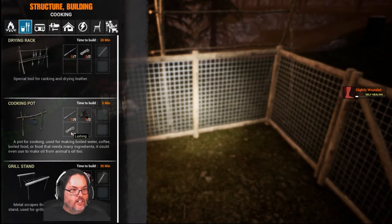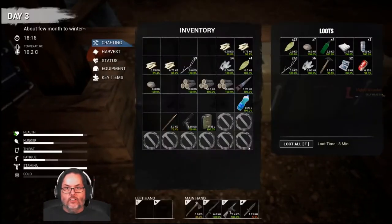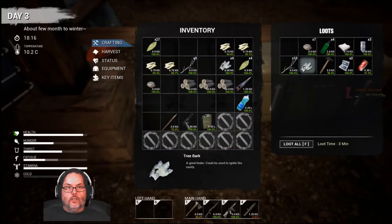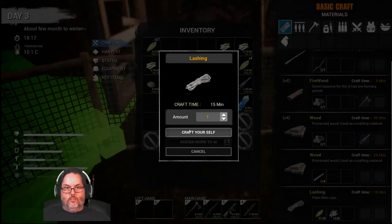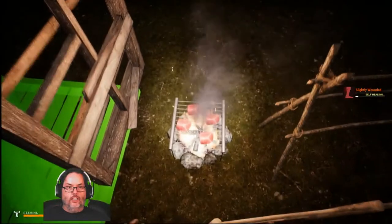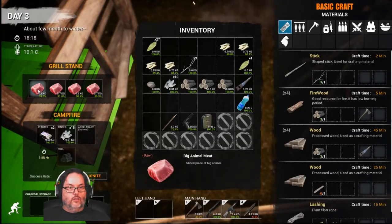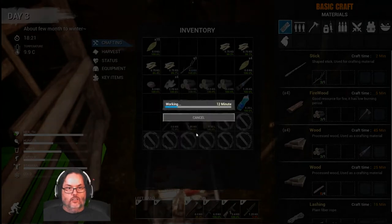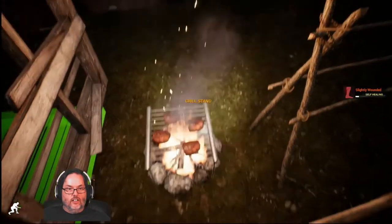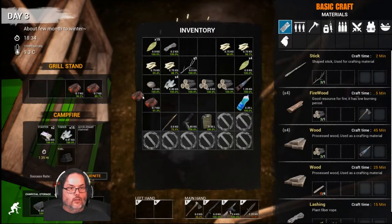I don't have any salt yet, so I can't really salt anything. I would like to make that. Five sticks and two lashings is going to be the thing. Let's see about leaves and this stuff here. Lashings — 15 minutes, that might be too long. I'm going to risk it for one lashing. I hope it doesn't burn — if it does, you can still eat it. It is burned. Damn.